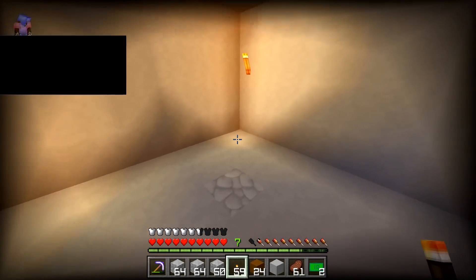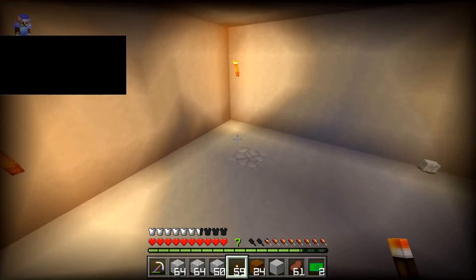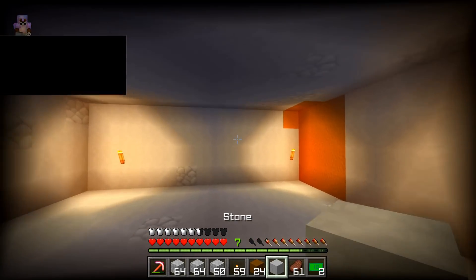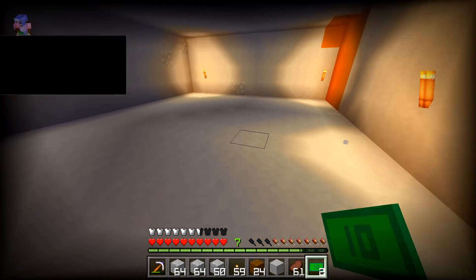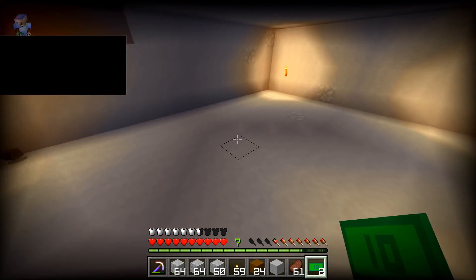Alright, this is the start of our base. It doesn't look too good, but I think it's a good starting point. I'm going to go ahead and run back to spawn, use some of our $20k to buy some chests and other materials we're going to need — some soul sand to get a nether wart farm started. I'll meet you guys back here.